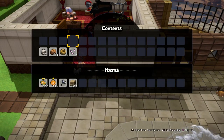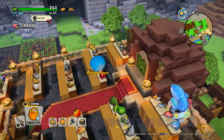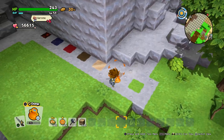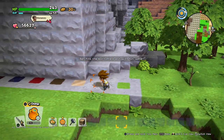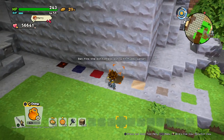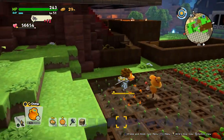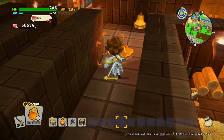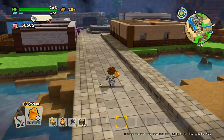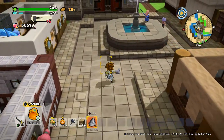Now we'll make the spa. For that you will need hot water — I'll take it from my magical water storage. I showed it off in one of my videos — don't forget to subscribe to always know what kind of magical things there are in Dragon Quest Builders 2. I had a few people who didn't know about it.